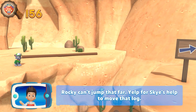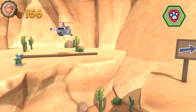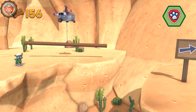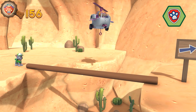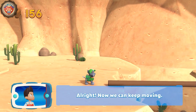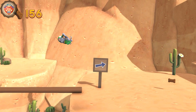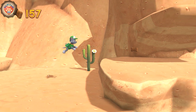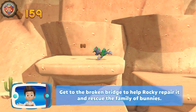Rocky can't jump that far. Yelp for Skye's help to cover that distance. Pick the pup ability that will help you to keep going. All right! Now we can keep moving! Get to the broken bridge to help Rocky repair it and rescue the family of bunnies.